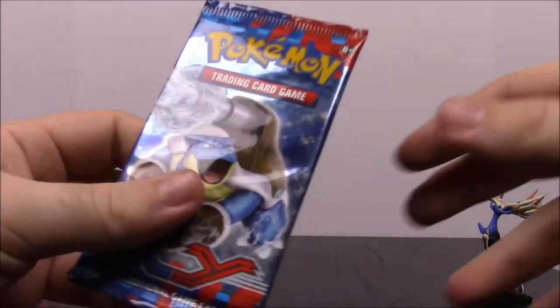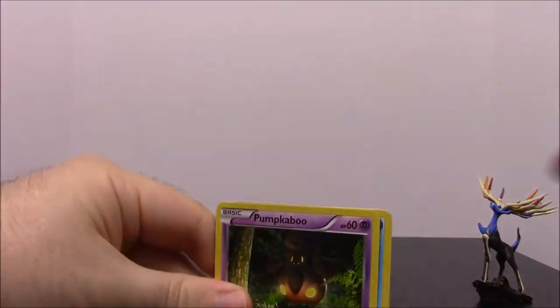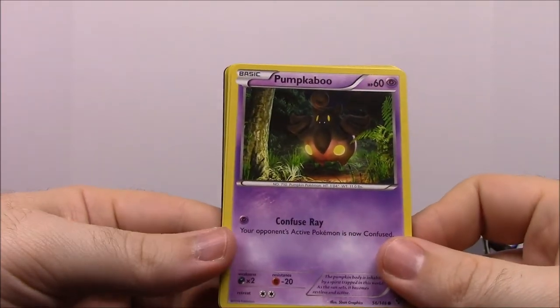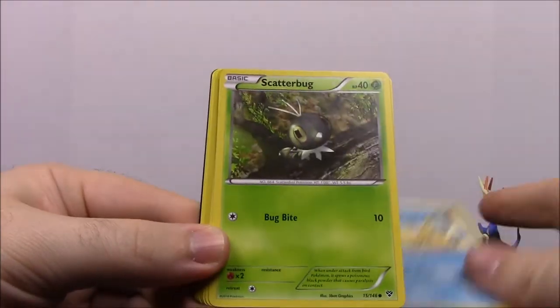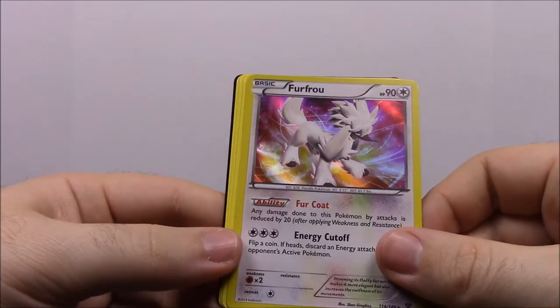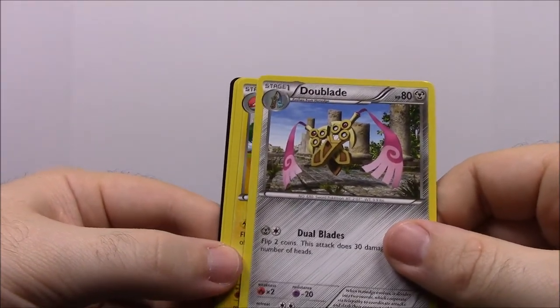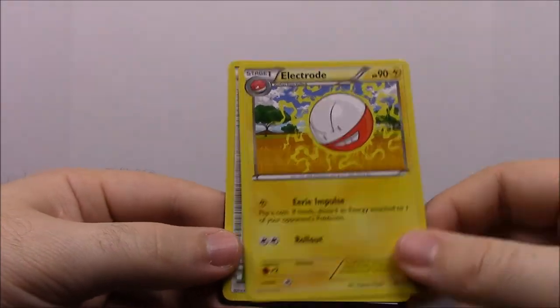So now we're on to the X and Y packs. Hopefully we get some good cards in these. So starting off, just in time for Halloween it looks like — a Pumpkaboo, it looks like a pumpkin or something. A Panpour. Scatterbug. A Blue Energy. Rhyhorn. Shiny Rhyhorn. A Furfrou. Doublade — we got the evolved form in the last unboxing. Electrode. And a Shadow Circle trainer.